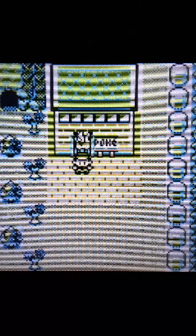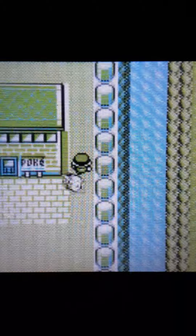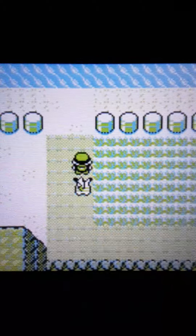What is up everybody, Stridebreaker back at it again. Last time we took out Route 11 and now we'll be going into Rock Tunnel. I didn't talk about this last time so I'm going to do it now — on this route you can find three new Pokémon: Voltorb, Magnemite, and Machop.